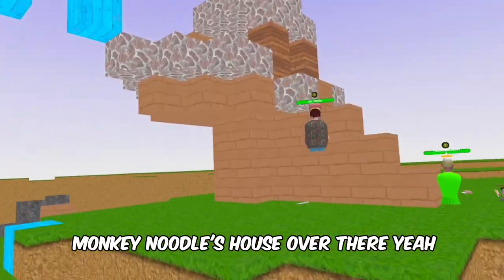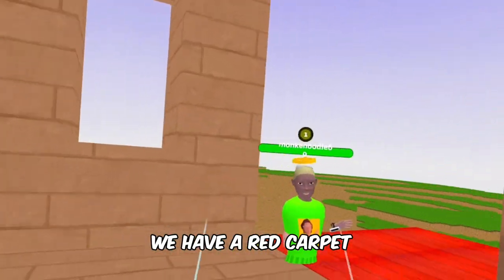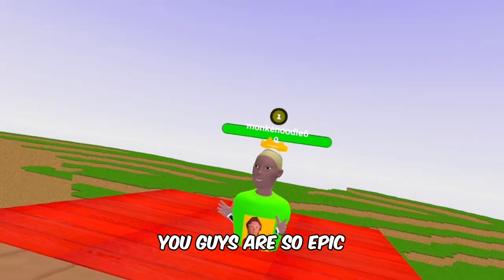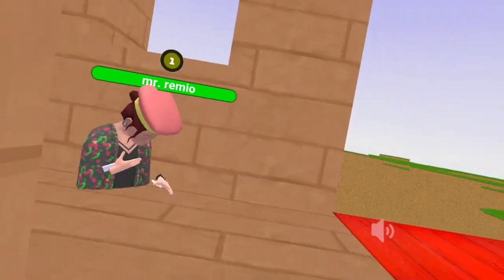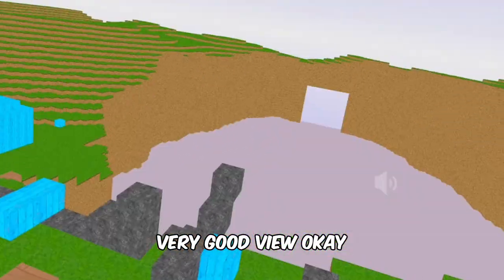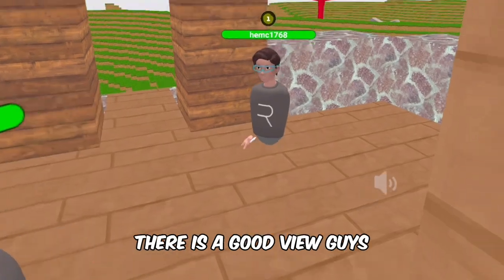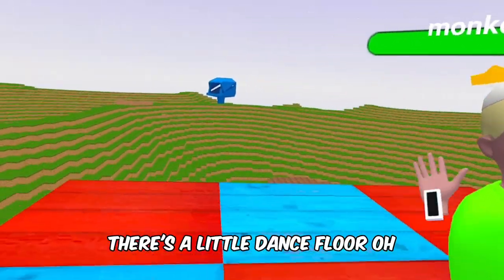At Monkey Noodle's house, we come up to a red carpet. You guys are so epic and deserve a red carpet! You can also look down at the void — actually a valid point, there's a good view from up here.